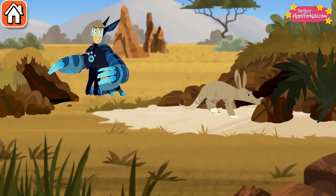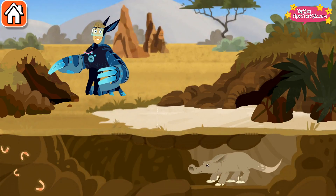The burrow is a great place to go to escape the hot African sun. Birds try to lure worms to the surface by tapping on the ground. Worms live underground where it's wet and cool!